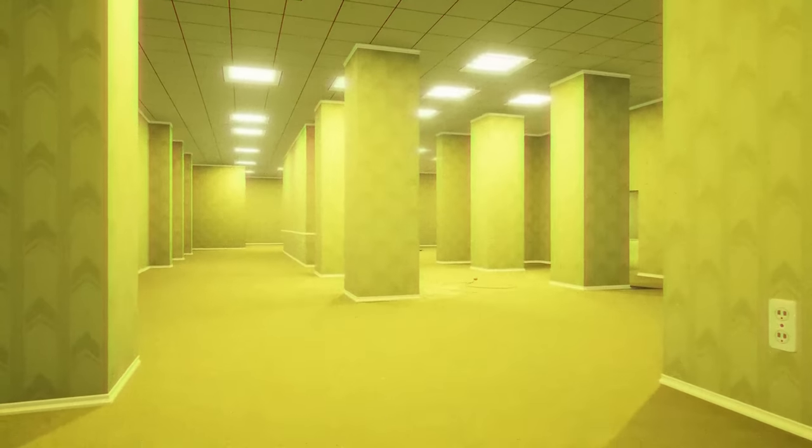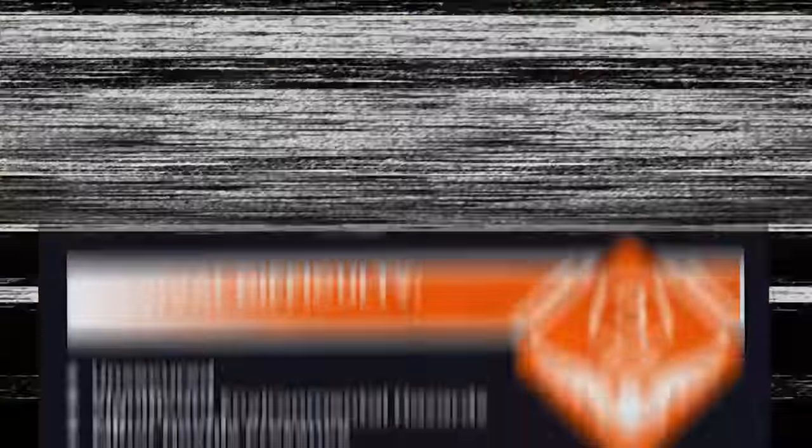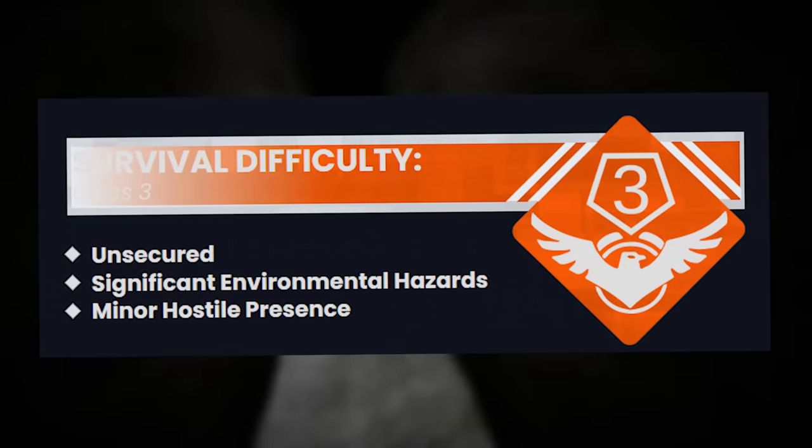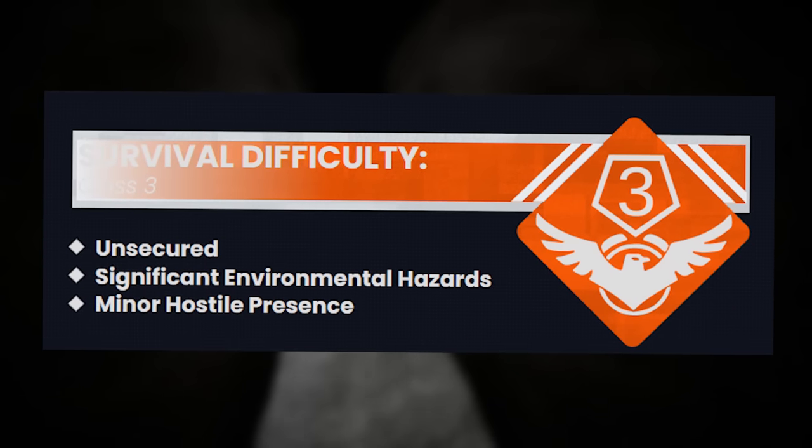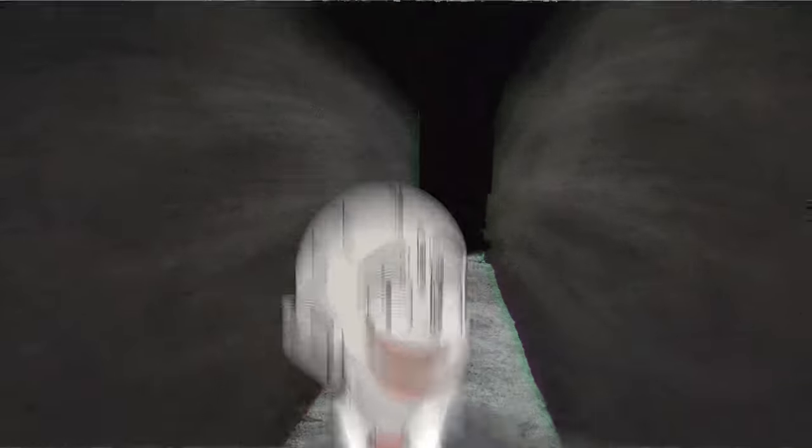Backrooms Level 202 is the 203rd level in the catalog of lore, and it's been given a classification of class 3 due to it being unsecured and very hazardous, mainly because of its environment, but also because of a minor hostile entity presence. The level is known as the Halls of Chulk, and that's for good reason.